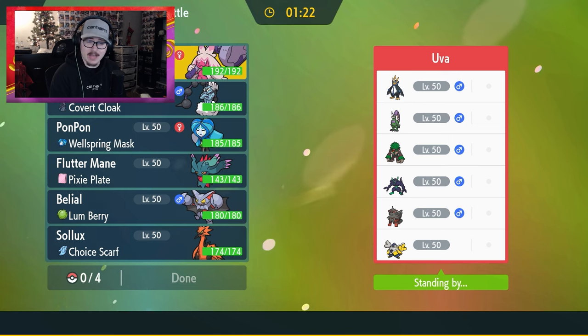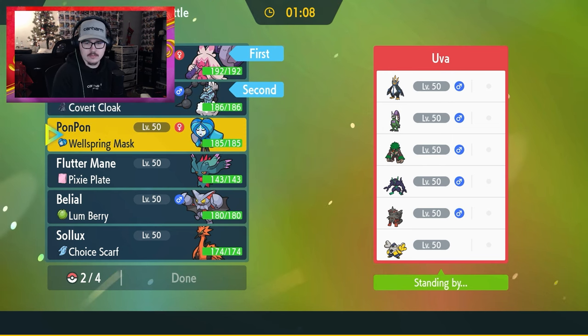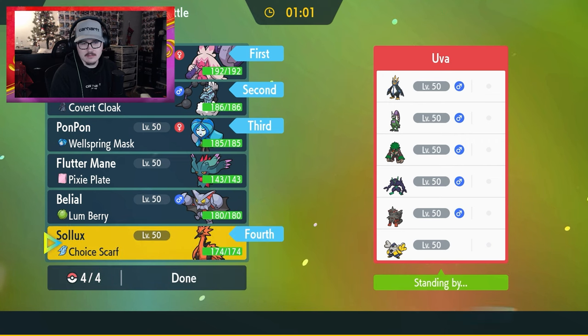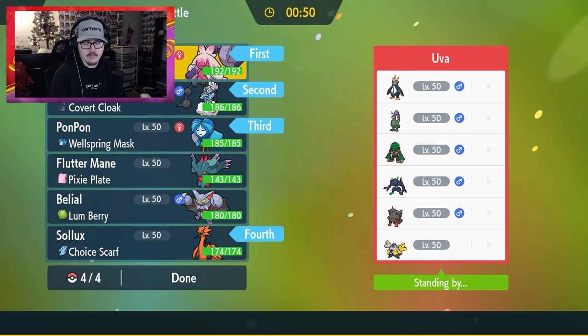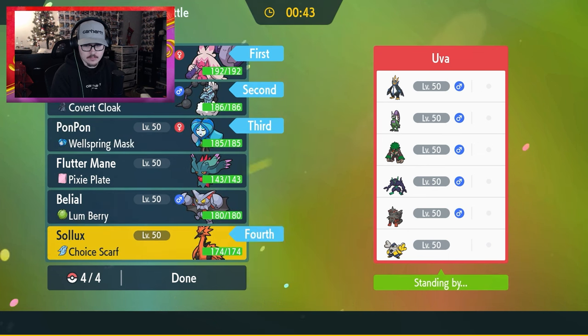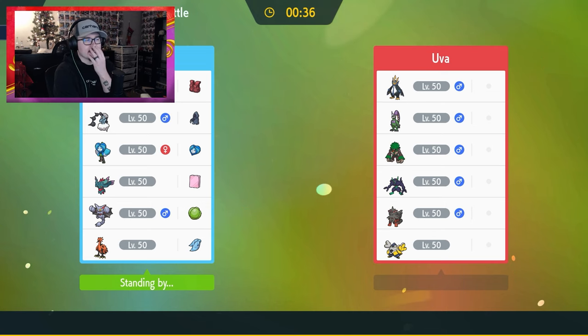That's a Tornadus Therian form — what am I looking at? Okay, I see no reason not to lead this. I think Pawn's actually pretty good here, and I'm kind of liking the idea of Zapdos too. I could even lead Zapdos because they do have that Arcanine. We'll keep Zapdos in the back — it's fine, because I have Own Tempo Tinkaton in the lead, so even if they do bring Arcanine it doesn't really affect me.